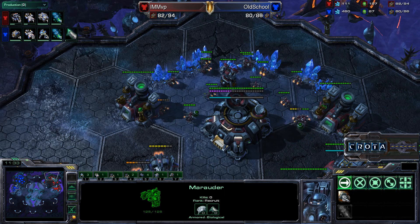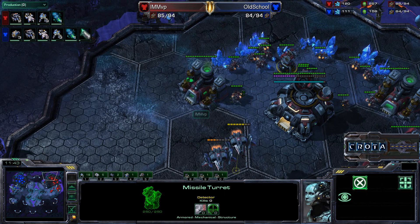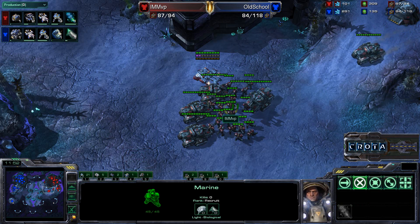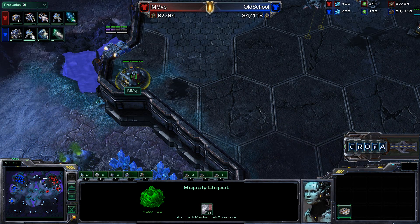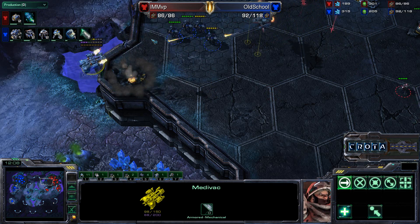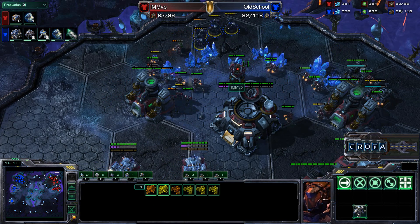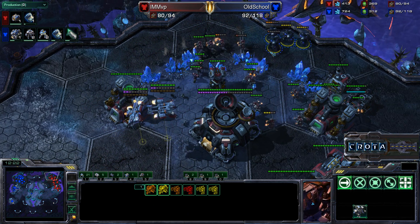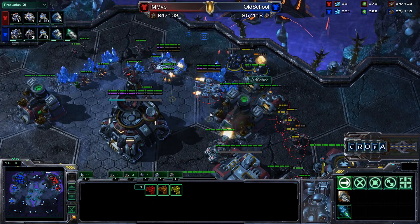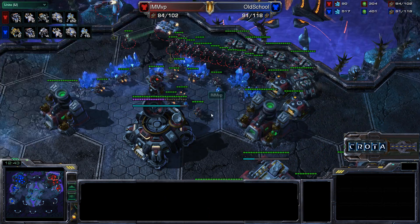There is one missile turret as well with Vikings nearby, shutting down any more Banshee play. Now a squadron of Marines and siege tanks are on the move. The Medivac is going to be spotted by the supply depot. There's the stim — the Vikings are going to push in and destroy that Medivac. However, the Marauders are now going straight in and getting damage onto some SCVs. Getting in a lot of damage so far, as the Marauders are kiting all of those SCV units. Old School really coming in and dealing the necessary damage. Even more worker kills — 31 now compared to 52.